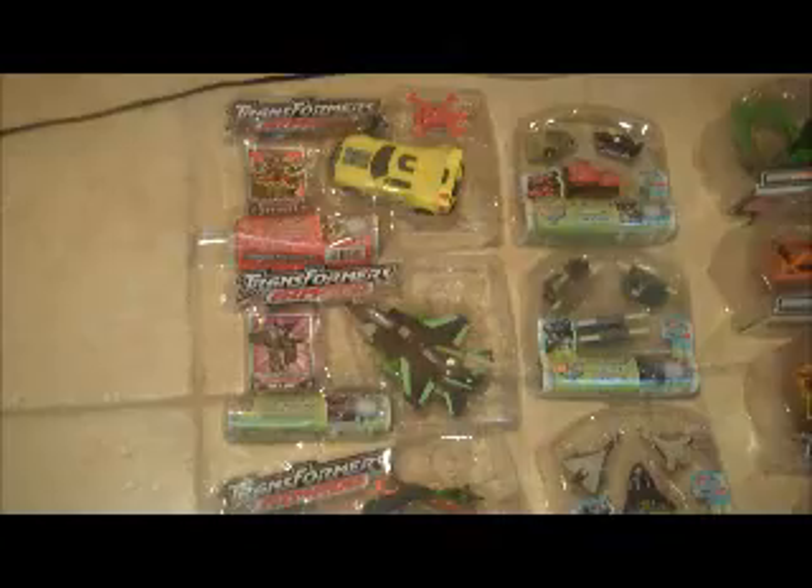You'll notice they have the bubbles here, and there are card backers here. The bubbles have just been completely removed. For Armada and RID, we do have the card backers — they've just been cut open with a razor blade.